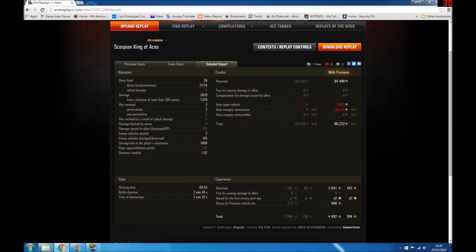Nearly 85,000 credits, which is lovely. I fired a fair bit of APCR but I still made 60,000 credits, which is wonderful for a tier 7 TD - remember it's a tier 7 TD. You'd be doing well to do that in a tier 8 premium.